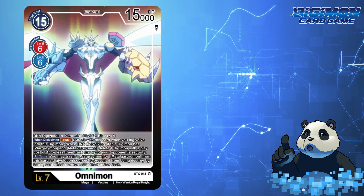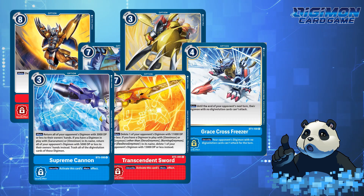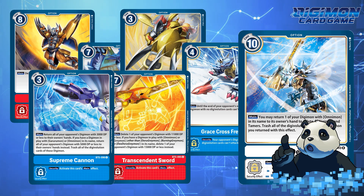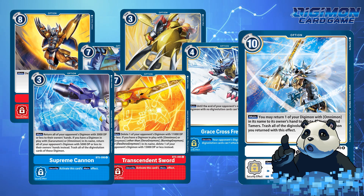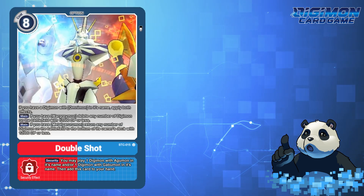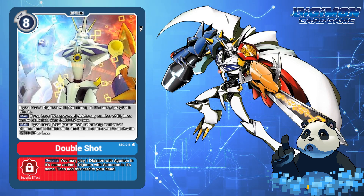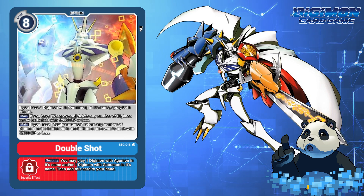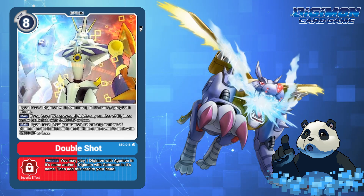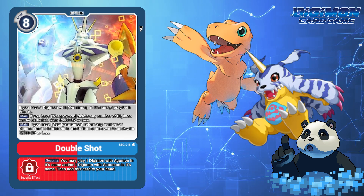There are several option cards tied to WarGreymon, MetalGarurumon, and Omnimon lore. Unfortunately, Gaia Force, Kokytus Breath, Grey Tornado, Grace Cross Freezer, Transcendent Sword, Supreme Cannon, and All Delete have already all been used. With only one slot available for options, let's discuss Double Shot. Double Shot would be an option card that costs 8. If you have an Omnimon on the battlefield, apply both effects: delete any number of Digimon with 12,000 DP or less if there is a WarGreymon on the battlefield, or if you have MetalGarurumon, return any number of Digimon to the bottom of its owner's deck with 12,000 DP or less. Its security effect allows you to play one Digimon with Agumon and/or one Digimon with Gabumon in its name from your hand, then add this card to your hand.